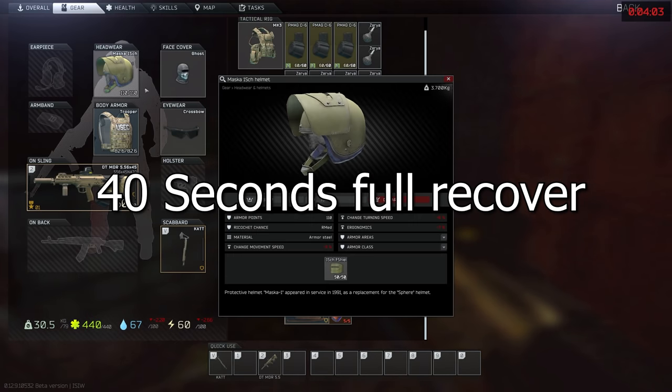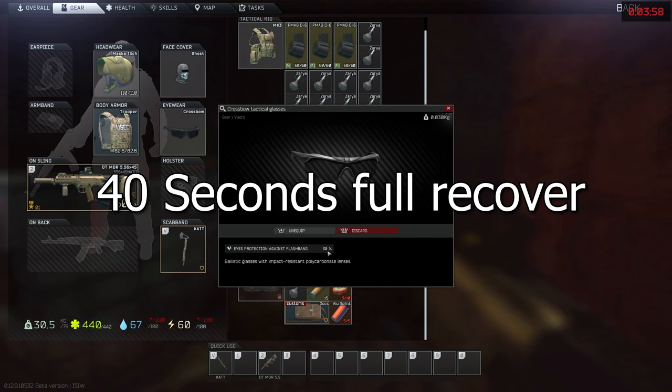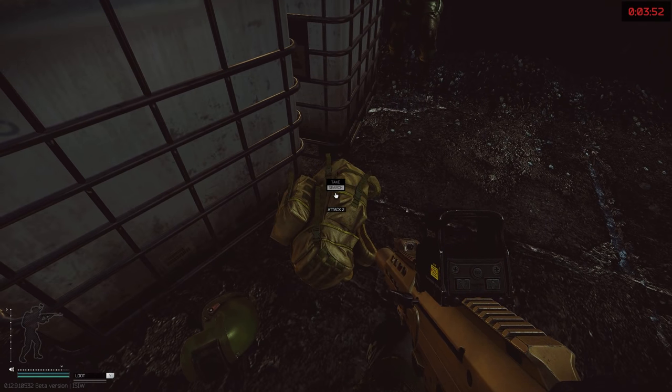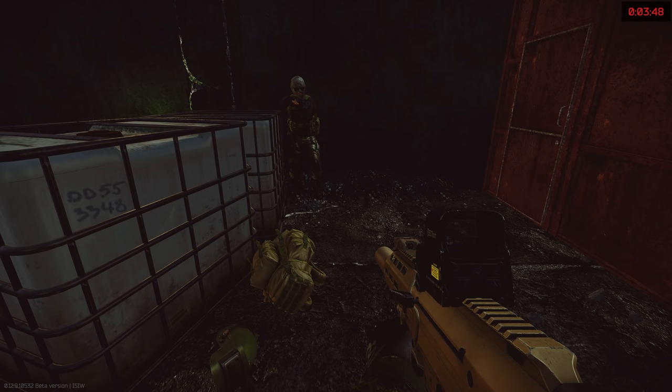We also tested whether having a visor up would work — it doesn't. We also tried putting the visor down mid-flashbang, but that didn't change the effect either. It only processes at the moment the flash goes off, so if your visor is not down at that time, you can't pull it down mid-flash and cheese it.